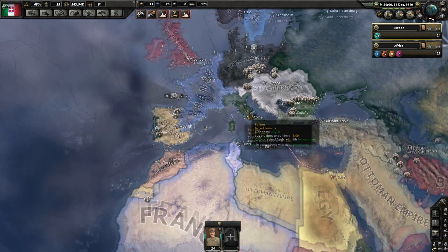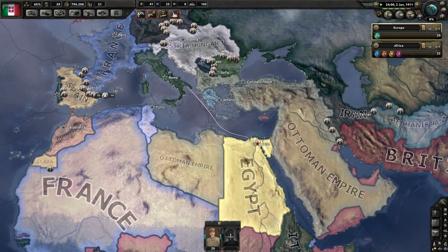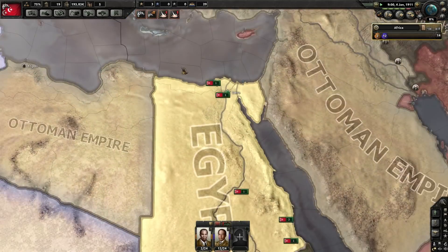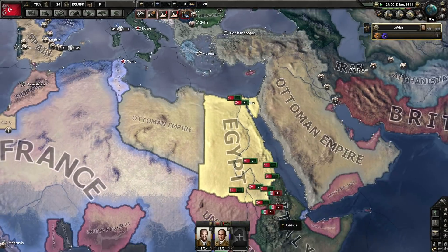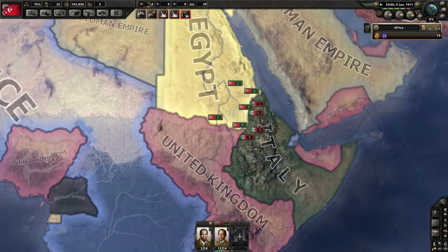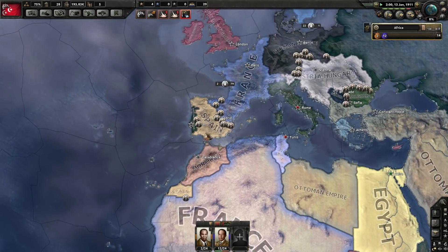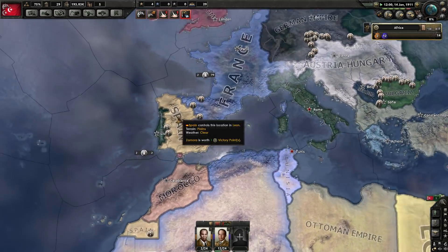Good luck there, Italy. Italy is strong, but not ultra strong — definitely stronger than Egypt, but not by that much. The Italians have taken over Ethiopia, so that's probably why they went to war with the Egyptians, since they are technically neighbors now and do border Italian land.